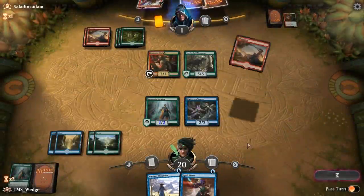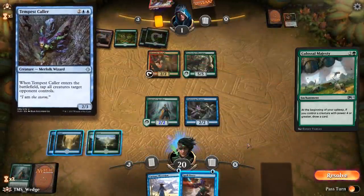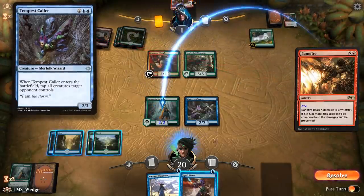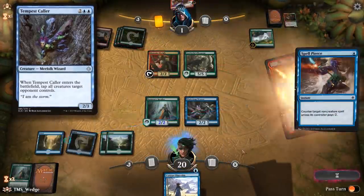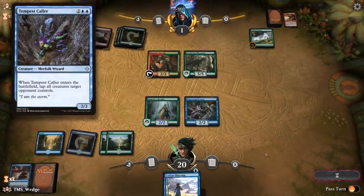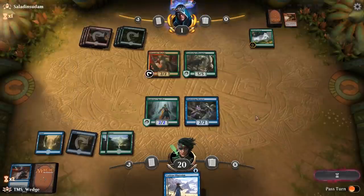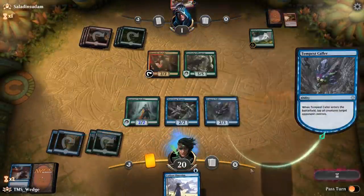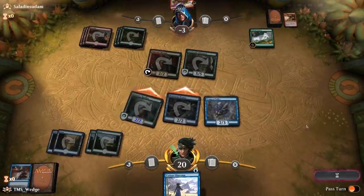The last one-of and the last creature in the deck is Tempest Caller. Don't let the fact that it's a one-of scare you off — Tempest Caller wins so many games. The problem is you really don't want too many, especially early game. In board stall situations, Tempest Caller is a win condition all its own, tapping down everything your opponent cares about — total brutality. If they don't have a counterspell, the game's probably over.